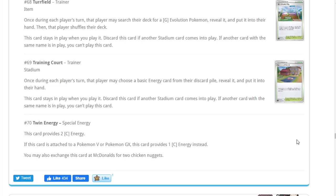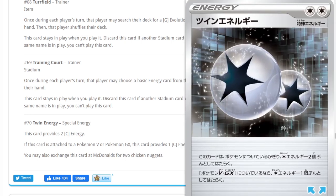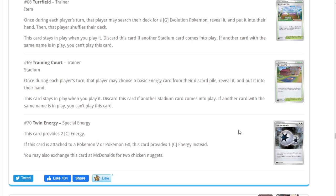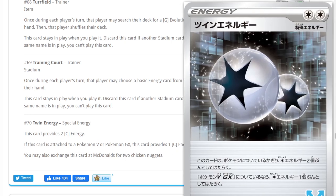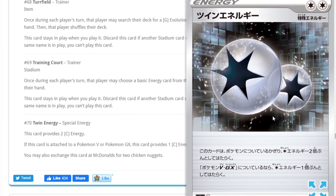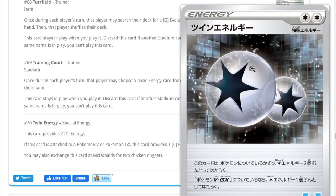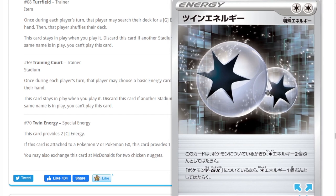First up is Twin Energy — it's a double colorless energy for non-V-Max, non-two-prize Pokemon, except for EXes, so it could be good in Expanded. More importantly, this card will definitely help make Lost March a deck again. Having a DCE back in the deck is already pretty big, and we have lots of ways to thin the deck — Evil Incense, Quick Ball, Oranguru — so we can find these Twin Energies easier and start hitting with Night March again.